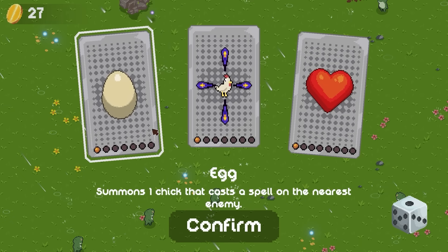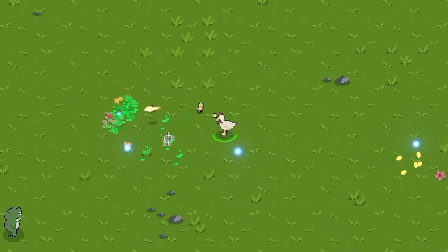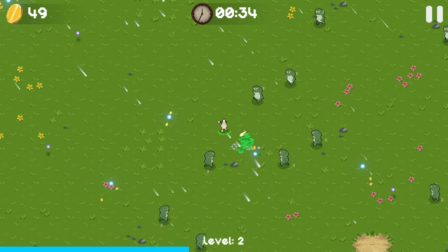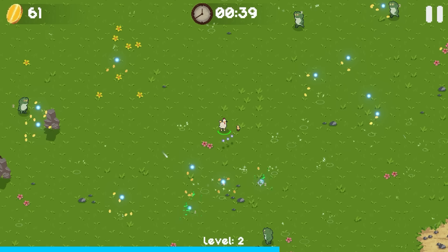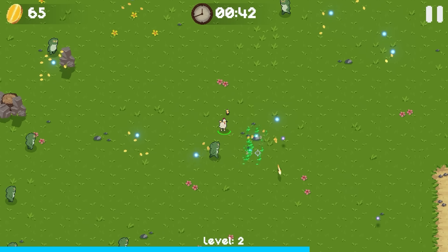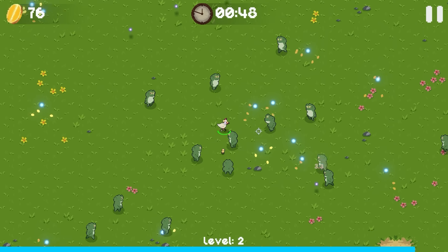I'm also gonna summon one chick to cast his spell at the nearest enemy, so now we have a little helper. Hopefully they do a lot of damage. So far they seem to be helping actually quite a bit — that extra projectile is doing a lot. Once the acid rain comes in, everything's gonna die. There were frogs bunched up on the rocks, so I moved the screen over to accommodate them. I'm not gonna stop until every frog in this world is absolutely massacred.